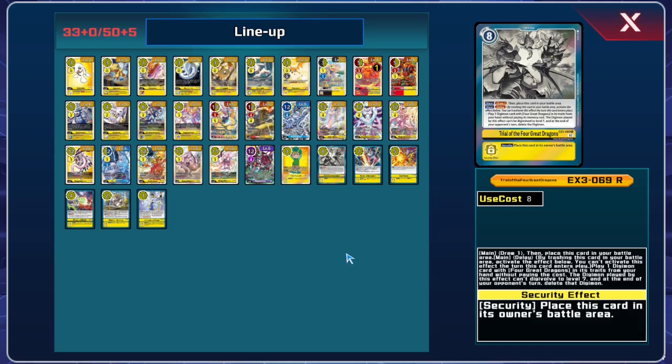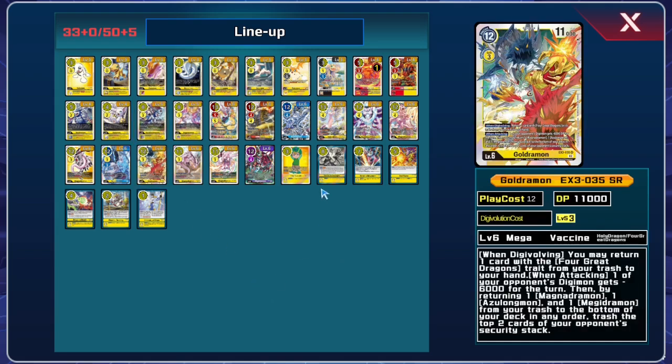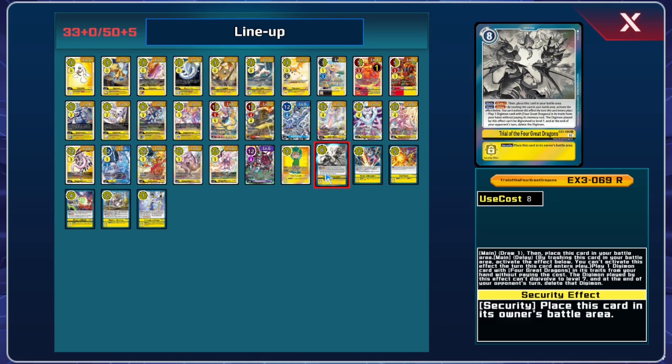Trial of the Four Great Dragons is an option card introduced in EX3 that coalesced the Four Great Dragons into an archetype of sorts. The idea was you'd place this card in the battle area using one of your level 5s, and on a subsequent turn you'd use the delay effect to play out one of your Four Great Dragon trait Digimon.